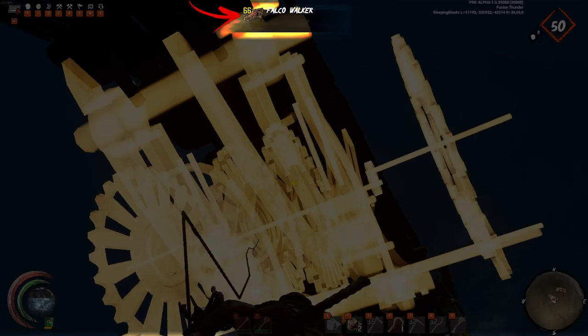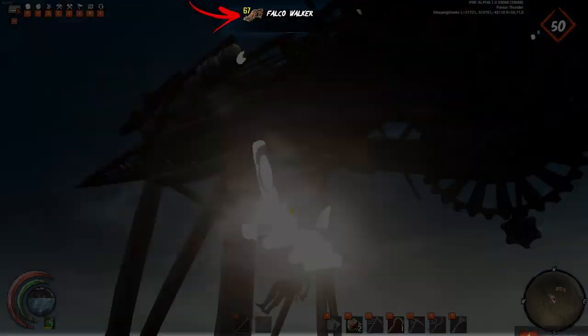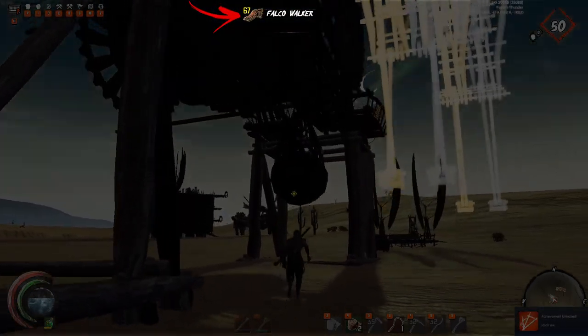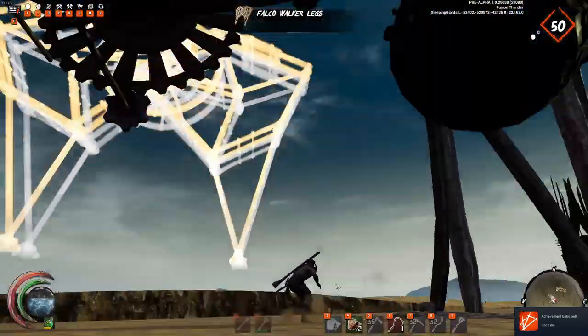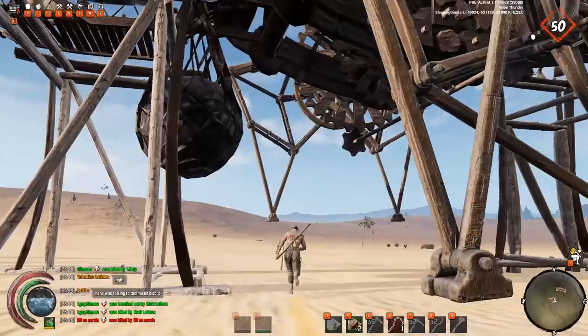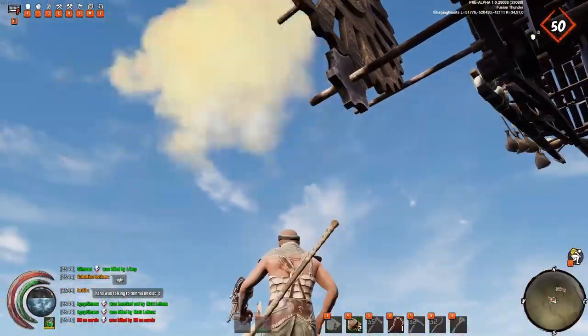Once you have completed your walker, you will see that your walker has a little quality number next to it — that's the quality of your walker. Your legs and your wings won't count toward your walker's quality, so you don't have to invest quality resources in your legs and your wings.